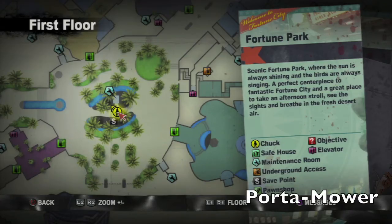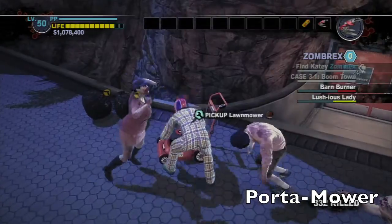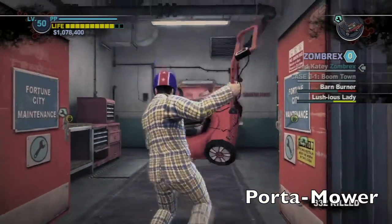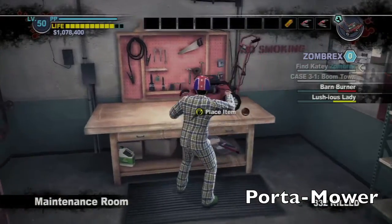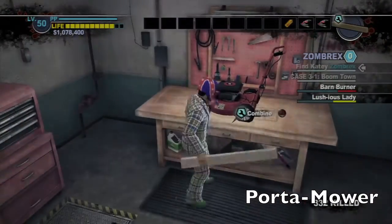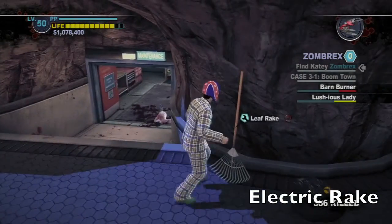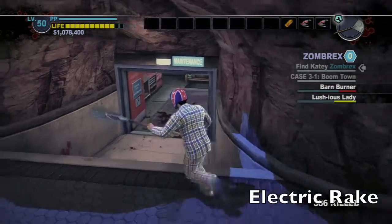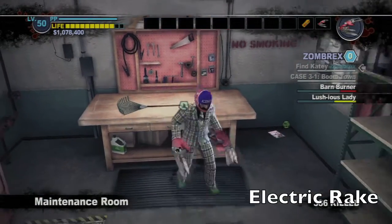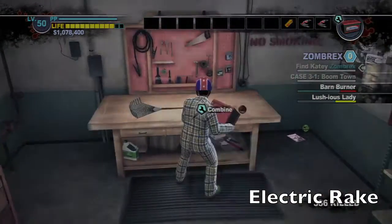Back outside, in the middle area of the fountains, should be this lawn mower, and next to it is a maintenance room. Put this on the workbench, grab a 2x4, and combine these two to get the power portomower. And over here is the electric rake — back outside, use this battery right here to get the electric rake.